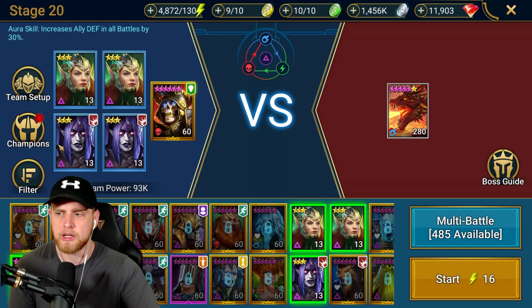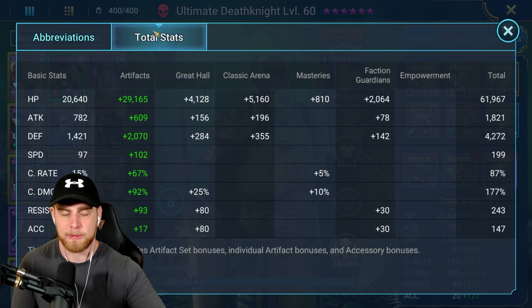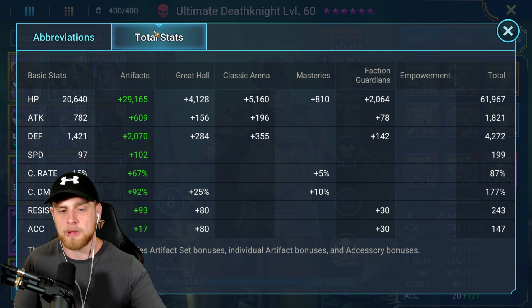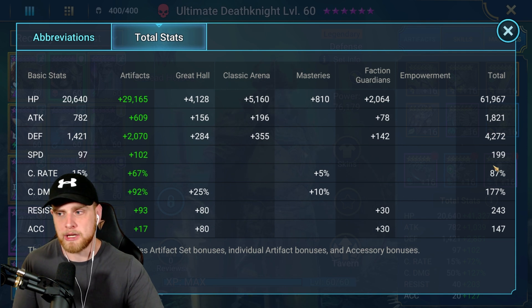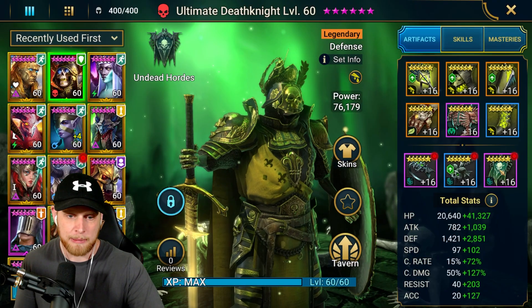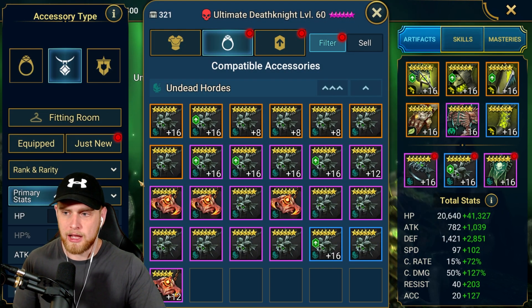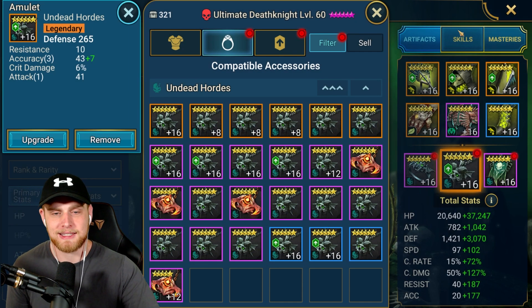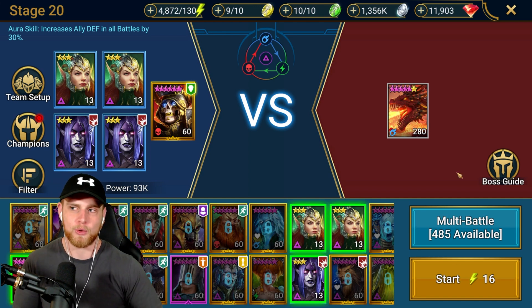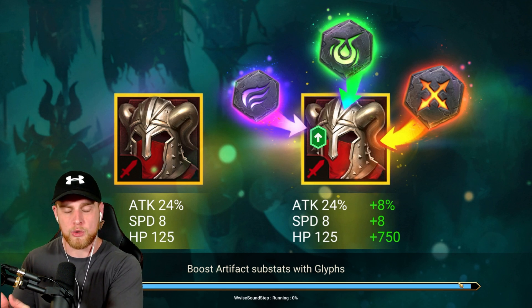Let me show you stage 20. This won't be an amazing comparison because obviously my gear is further along than most players watching this for early and mid game, but 177 crit damage, good defense, good HP, good speed. Accuracy - I probably need a little bit more but I don't really care if he places anything. I say that and then I'm going to equip a banner with some accuracy on it. Let's see how this goes.